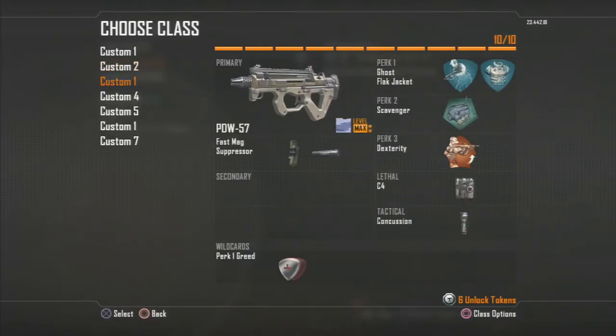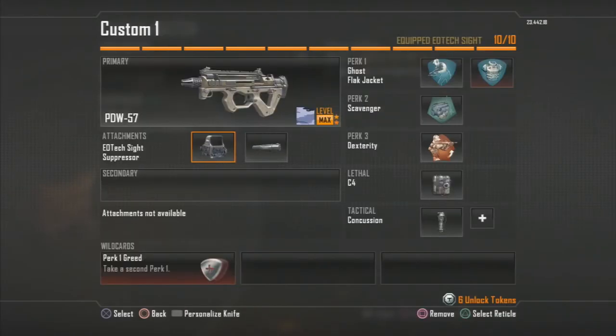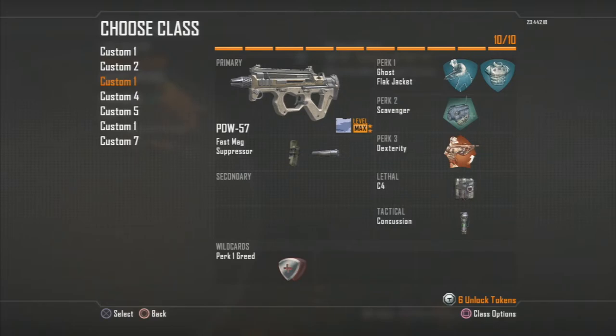Next class is the PDW, probably the best submachine gun in the game, with Fast Mag and Silencer. For perks I have Ghost to stay off radar, Flak Jacket, Scavenger, Dexterity, C4, and Concussion. Concussion is there because this class is more of a fast-paced rushing class — as you can see I have Fast Mag on it. If it were more of a camping class I'd switch to Foregrip or Target Finder, but since this is a rushing class you want to reload faster, throw concussions to confuse enemies, and use C4s.